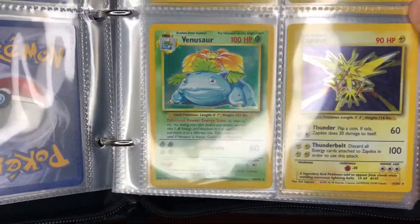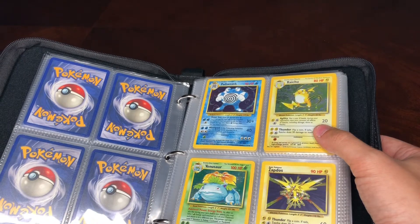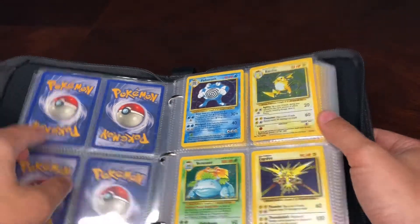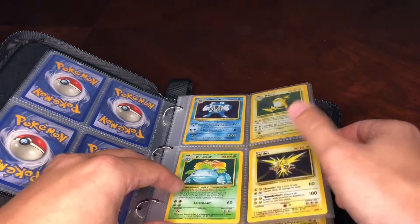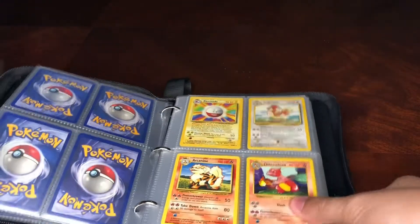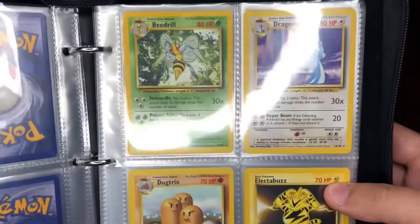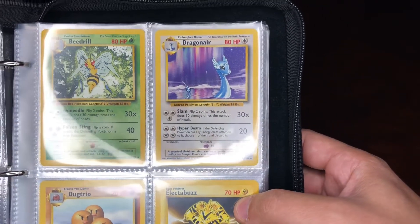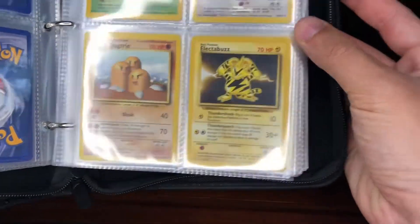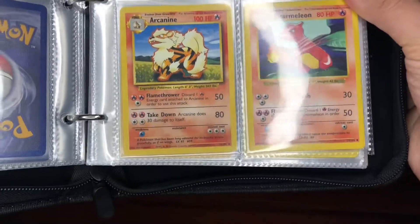There's Poliwrath, Raichu, Venusaur completing the big three, and Zapdos. Speaking about that, the Arcanine was originally supposed to be part of the legendary collection — there was going to be Arcanine, Zapdos, and Articuno, but Arcanine was later scrapped and they ended up making Moltres to complete the legendary birds. So our first non-holographic rare was Beedrill, then we got Dragonair — which is funny because Dragonite doesn't come out until the Jungle set. There's Ducktrio, Electabuzz, and then we have an Electrode and Pidgeotto.